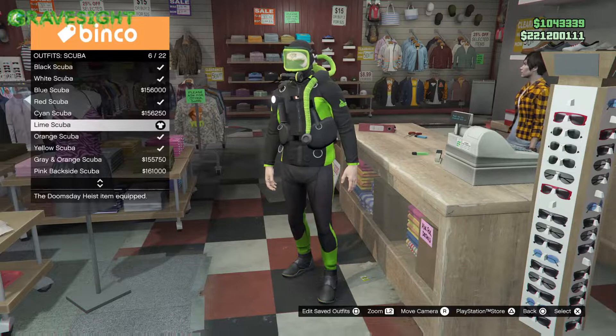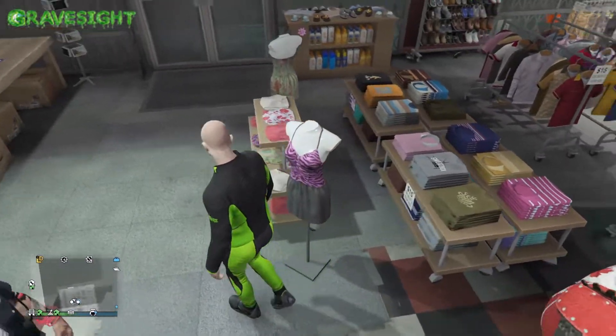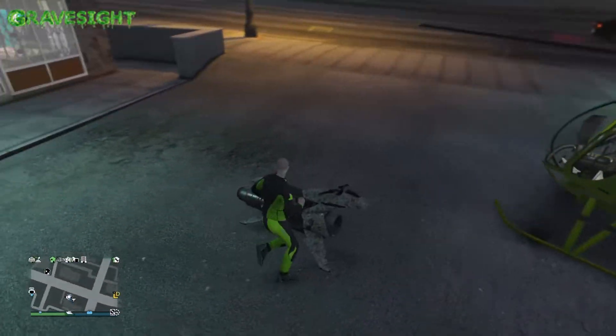What you guys are going to need to do is go ahead and purchase yourself a scuba suit of any choosing. Just be mindful that different scuba suits will give different colored designs of flippers.